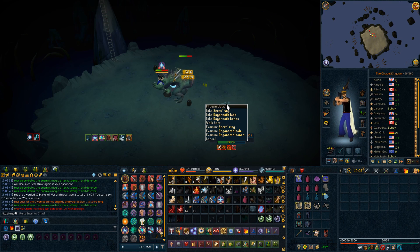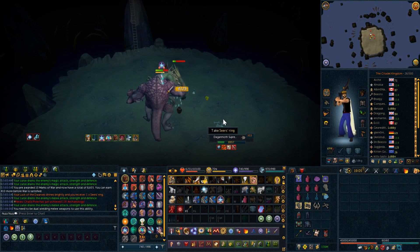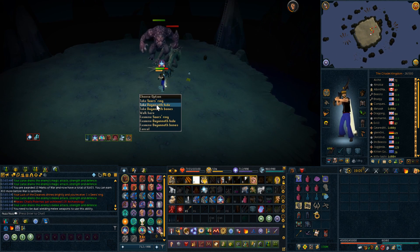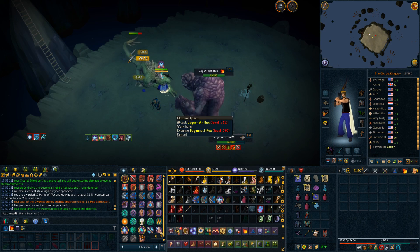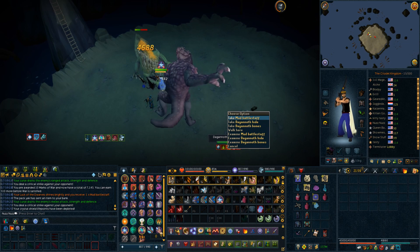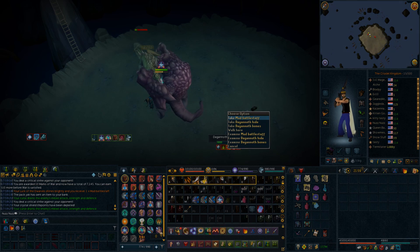It's now EOC. You can still get the pets, which you can actually make look like the old version — the pets have two options, the current version or the old version, which I just think is amazing. I really love that option about them. You also have the aspect of tri-briting, which whether it's EOC or pre-EOC is always something I really liked — just using all three combat styles.